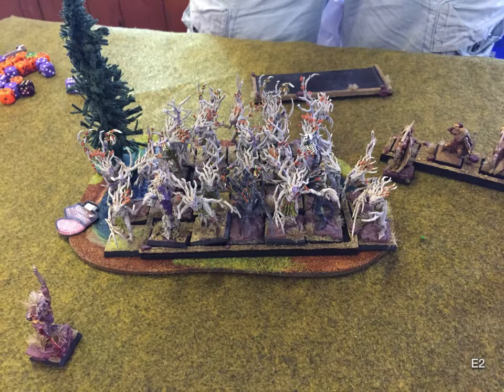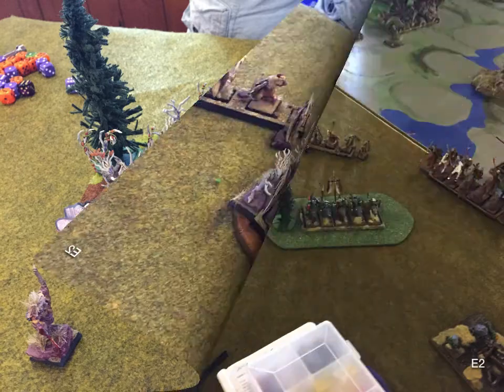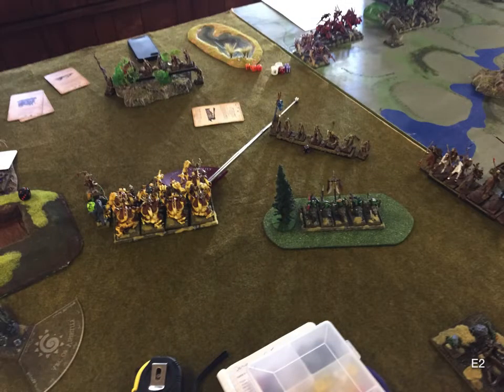He rolls up and the Dryads come on and pop out of the forest. Now he's got his magic users — Life Mage and Drycha. Drycha has Dwellers, so he can just 6-dice that without worrying about blowing her up. He's got a bunch of other Life spells on the Treeman, and then Pit and Miasma with Drycha.